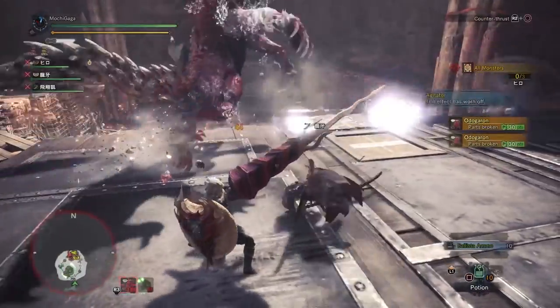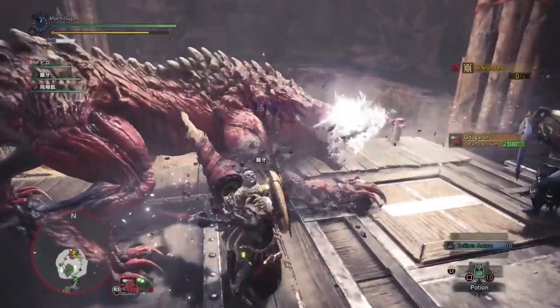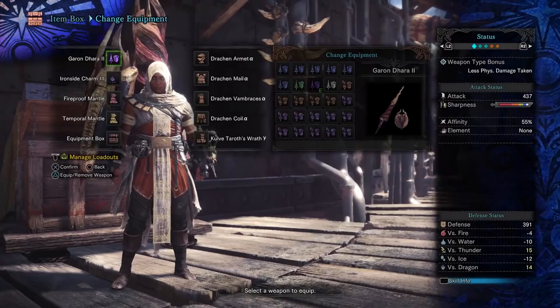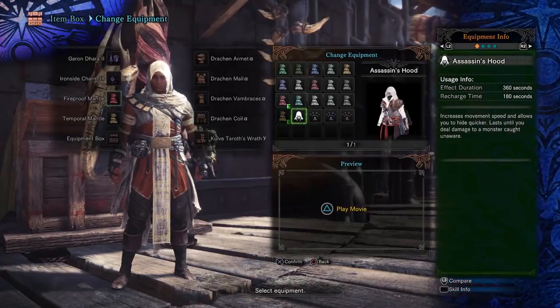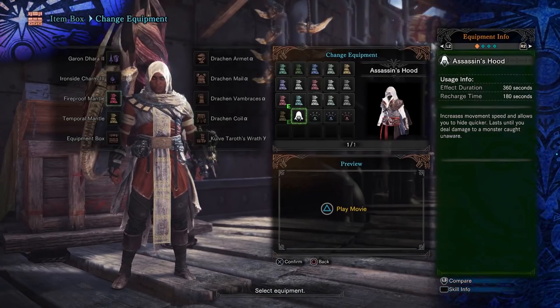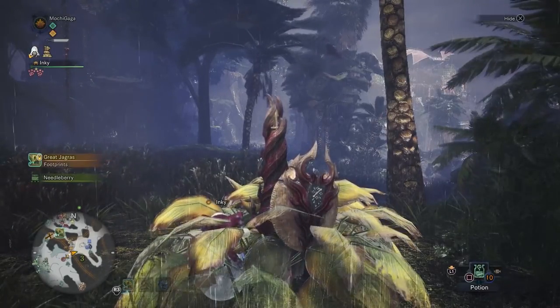This particular event quest rewards you with Senu's Feathers, which you can use to craft two special items. One is a layered armor that turns you into the feared Egyptian warrior Bayek from Assassin's Creed Origins. The other item is a new mantle called the Assassin's Hood, which not only makes you look like the classic assassins from Assassin's Creed but also allows you to skulk around and hide faster should the need arise.